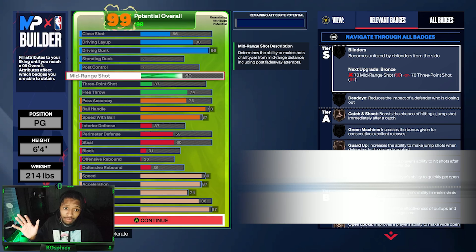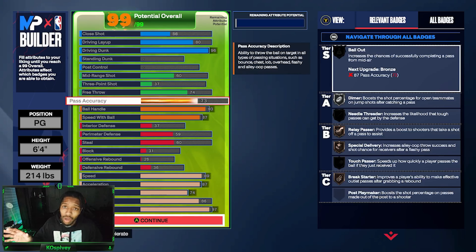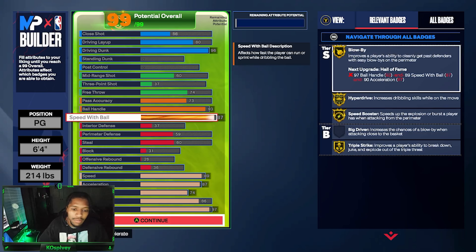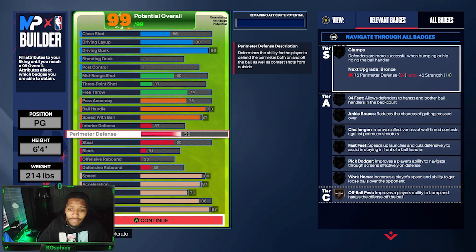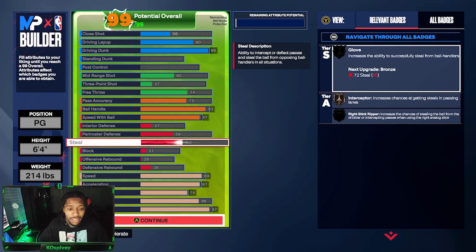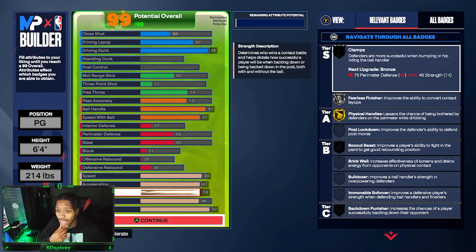If you know how to shoot, I'm telling y'all 60 is enough. I don't care what you got to say. Three ball — you ain't shooting, don't worry about it. You can pass the ball a little bit. 93 ball handle — you're dropping, you're taking angles. 87 speed with ball, you're quick. 59 perimeter defense to get an off-ball pass. I did give it 60 to get an interceptor. 89 speed to go with 87 acceleration. 74 strength to get access to fullest finish with physical handles.